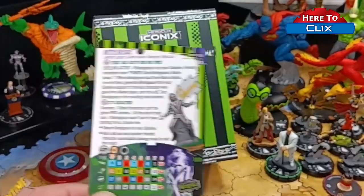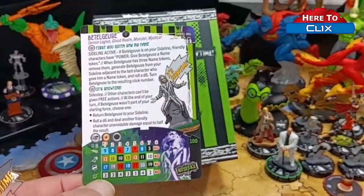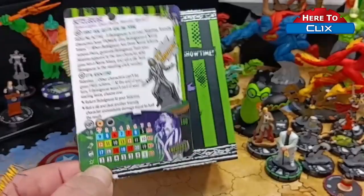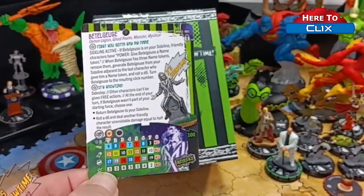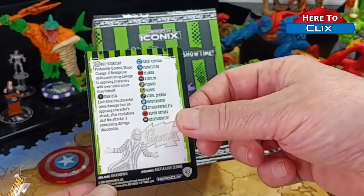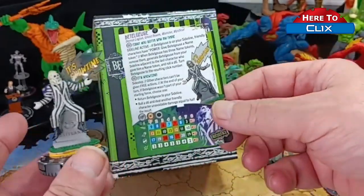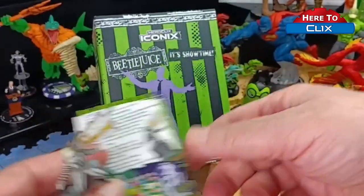He shuts down all free actions, so do all your free actions first, then call him in — Dark Side doesn't get any of his free actions. He can still attack and has other things he can do, but that shuts down the free action portion. He's become one of the linchpins, one of the key figures in shutting down Dark Side. Great figure, very glad to see him. Hope he doesn't get any erratas or bans — he just came out so we'll see. See you in the next video.